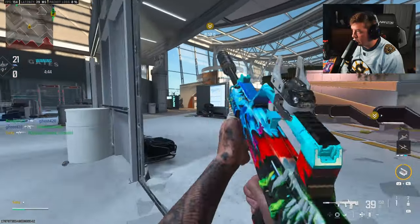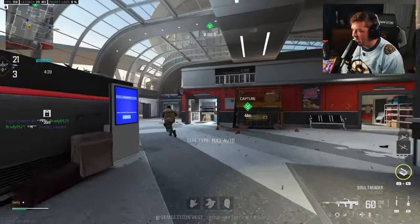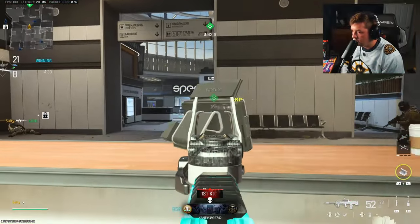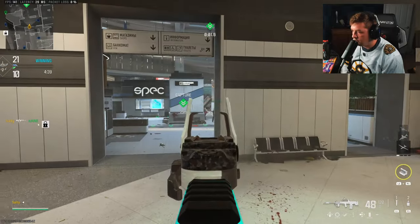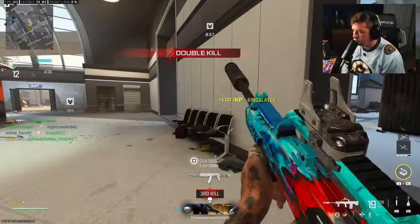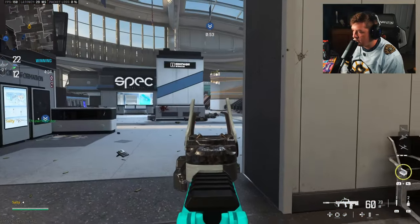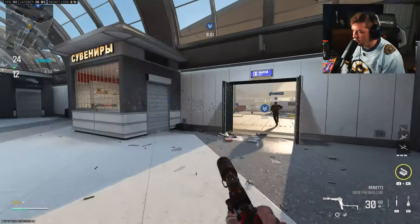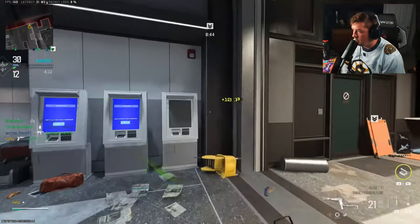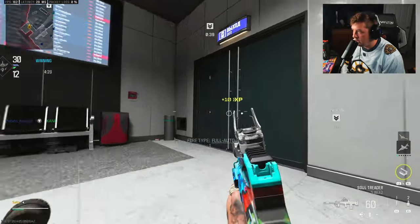Rocky start, but I've got faith we're going to turn it around. There's a Jack BFB muzzle on the map, which means you're walking around giving away a free Advanced UAV — I appreciate your contributions. You keep running that muzzle if you want, and I'm going to keep knowing exactly where you're at. UAV up!